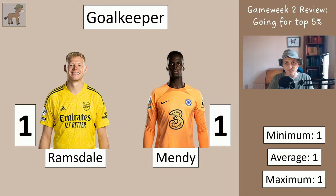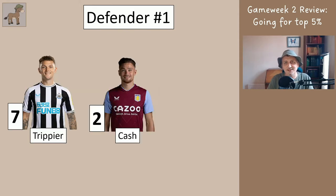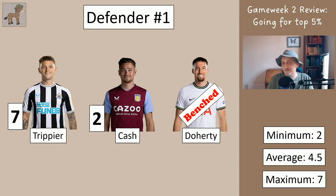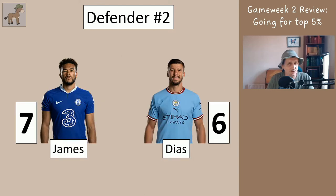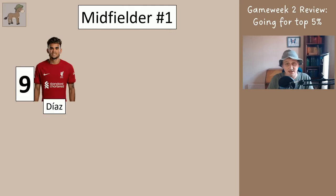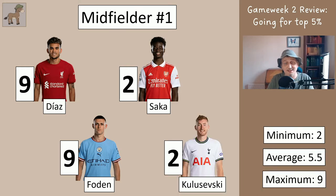Your keeper would have got one point whichever keeper you had. For your defenders: Trippier got 7, Cash got 2, and Doherty — but if you watched last week's video we said put Doherty on the bench, so you either got 2 or 7 points, averaging 4.5 points. The second defender option was between James or Diaz, so you either got 6 or 7 points — an average of 6.5. For the midfielder slot, you'll have one of these four: Diaz who got 9, Saka who got 2, Foden who got 9, or Kulusevski who got 2 — averaging 5.5, minimum 2, maximum 9.